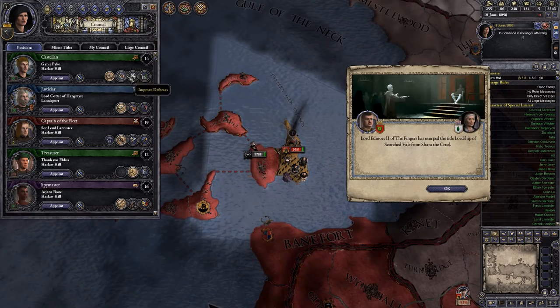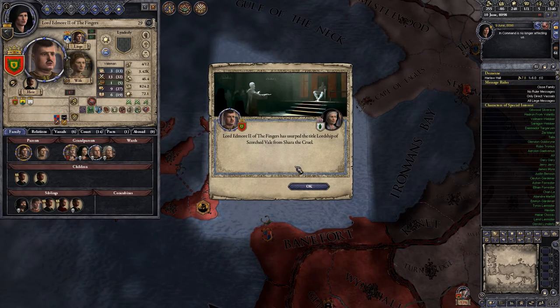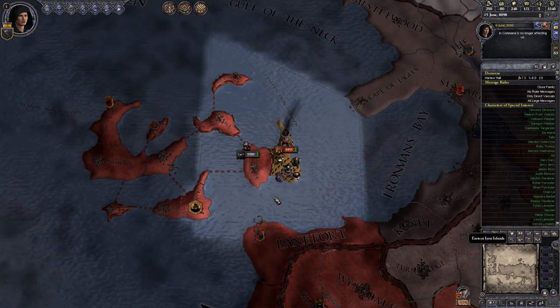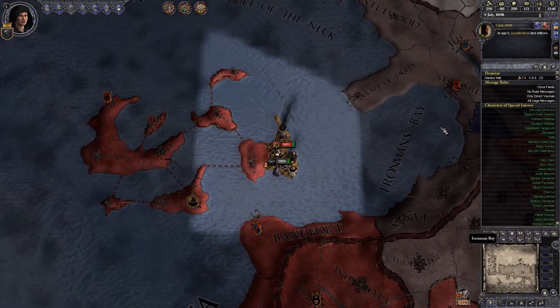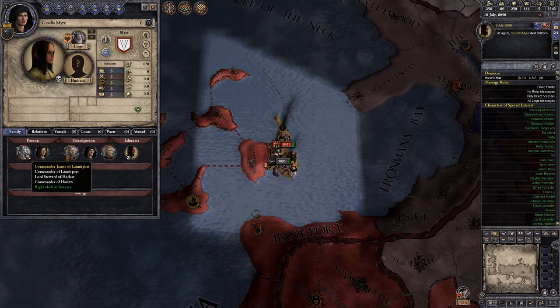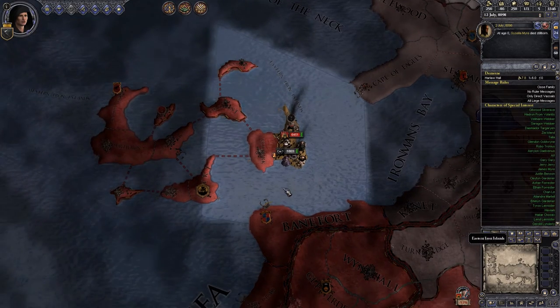Lord Edmor of the Fingers has seized the Lordship of Scorch Vale from Shara the Cruel. Dragons are awful because they destroy your stuff — wait, this isn't dragons, this is just normal people. I did not know that they could destroy your holdings — that's very odd. Gisela Meyer has died — she died stillborn. Doesn't matter.